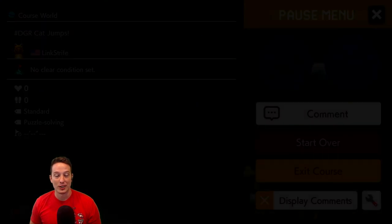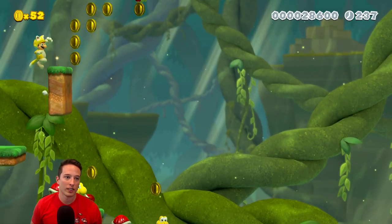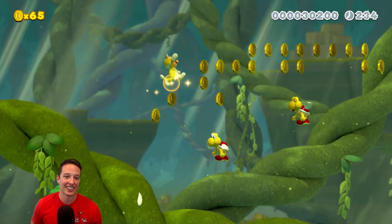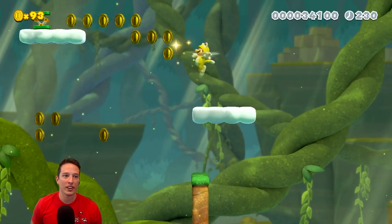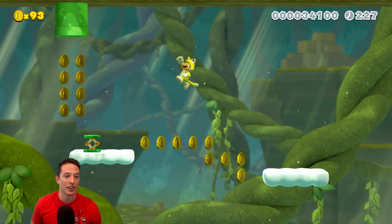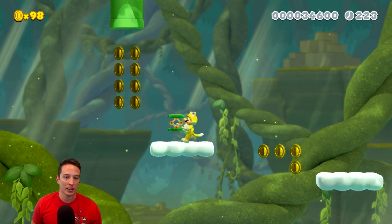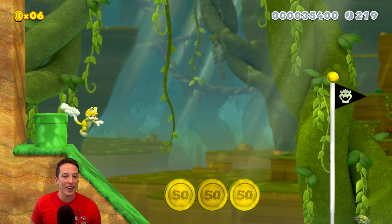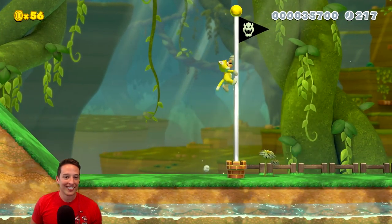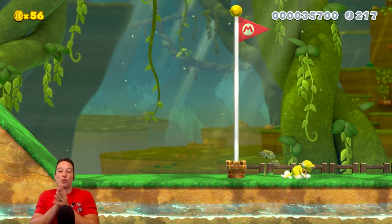We're gonna restart. Here we go, try this again gang. Is this progress? Yes, this is progress. I don't remember seeing a spring anywhere. Let's go! Off the pipe - we didn't even need the spring. We in there boys! And we got the top of the flagpole! That level was great - it taught me so much about the catsuit.